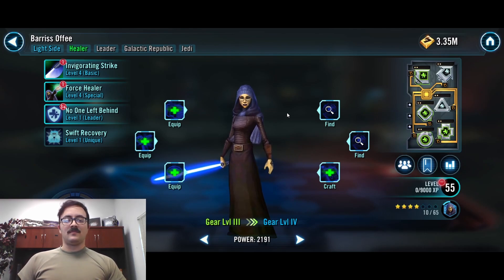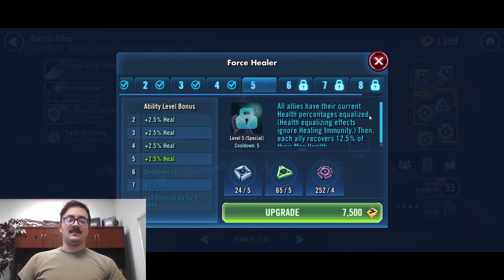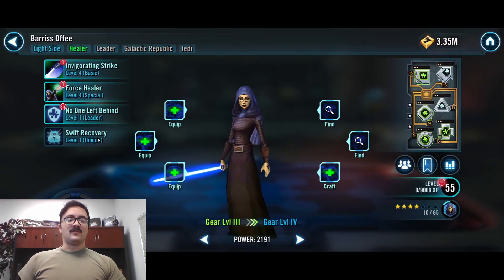I do want to take a moment to talk about some deviations that I've made in the farming path. After discussing with some other individuals, we feel that Barriss is a good option to get early on. She is a very flexible healer and has Jedi and Galactic Republic tags. We don't really care about her leadership ability, but her ability to heal everyone and equalize their health really plays well into the mid and even late game. She's a fantastic healer, goes great with all sorts of Jedi, and being Galactic Republic and Jedi, she fits very easily early on into the Qui-Gon Jinn team that we'll build, and can then transition into pretty much any other Jedi team in the future, whether that's with JML or JMK.